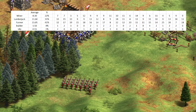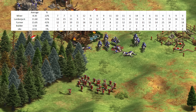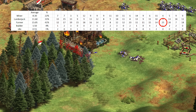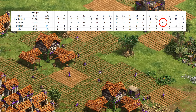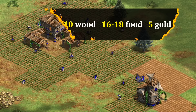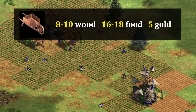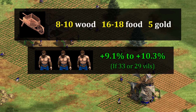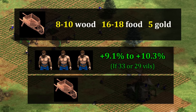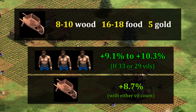While the average was 41% farmers across 20 players, there was a lot of variability depending on strategy — I saw as few as 19 farmers when going straight archers and as many as 64 for someone going heavily into cavalry. Starting with a scouts-into-knights build, one pro-suggested build order recommends getting wheelbarrow just before going up to castle age, with 8 to 10 on wood, 16 to 18 on food, and 5 on gold. Adding three villagers at that point would grow your economy by 9.1 to 10.3%, while wheelbarrow increases overall efficiency by 8.7% — so it's in the ballpark, maybe slightly too early.